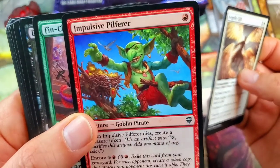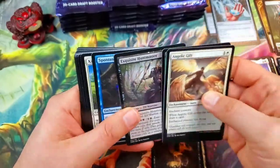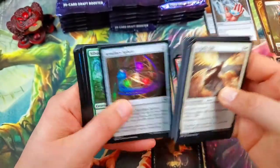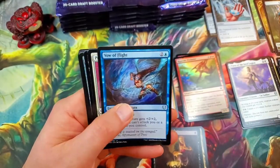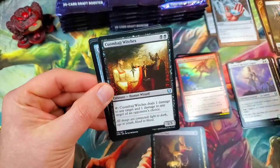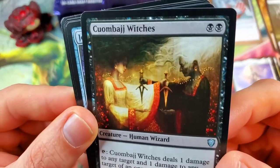He's so cool looking, that's awesome. Workshop Assistant, Armillary Sphere, and Vow of Flight for our first uncommon. Patron of the Valiant and the Witches — the coolest artwork in this set maybe.